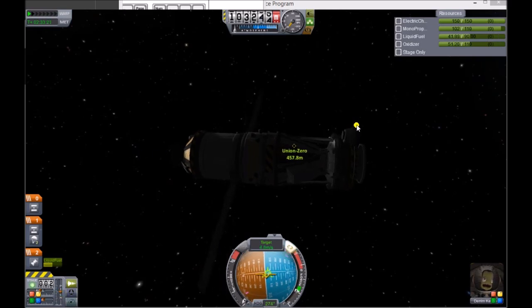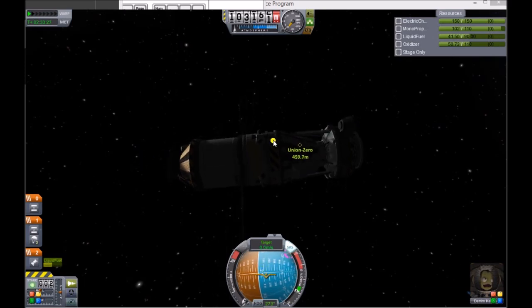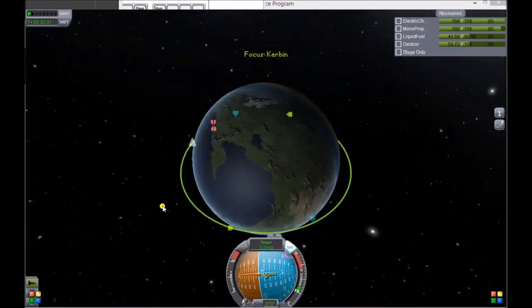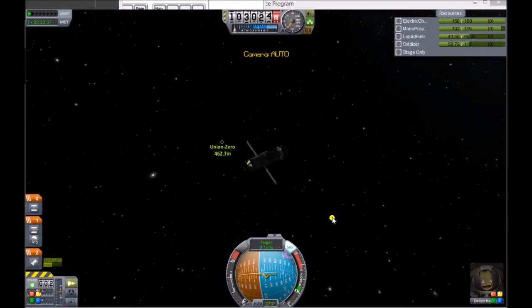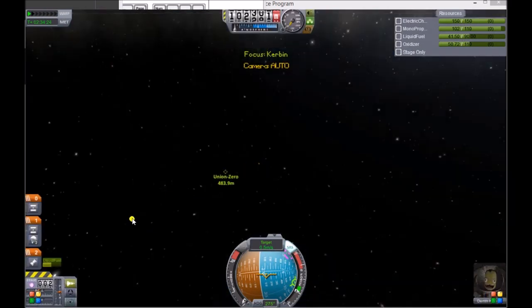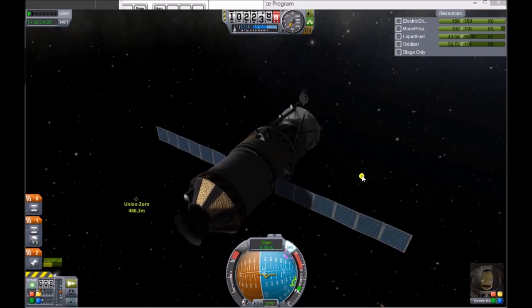When that gets to zero, I'm going to zoom out to the map and show you what we've done. Zero — awesome. Here's our map. Look at that — we are in the exact same orbit, which gives us a good amount of time to scoot over there. We've rendezvoused more or less, though we are still a good distance away — about 400 to 500 meters. Now I'm going to show you how to get closer.